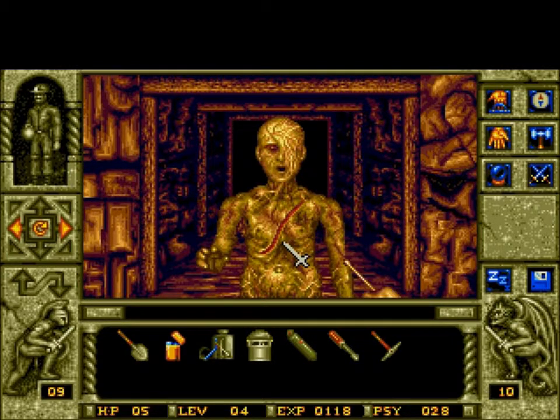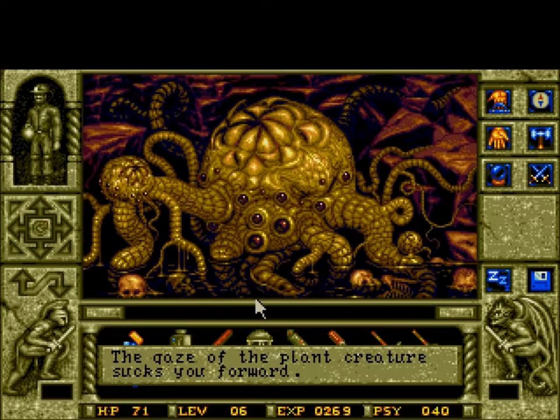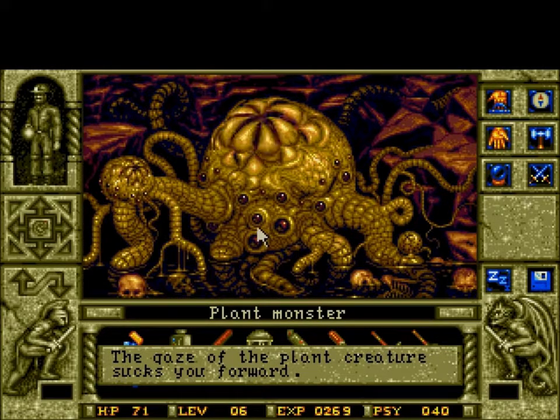With the repeating corridors and maze-like layout, it's easy to get lost in Waxworks. You'll likely need to play levels multiple times in order to remember the routes through — or you can get out some graph paper and make maps the old-fashioned way.